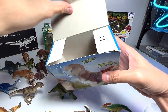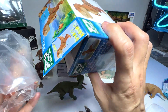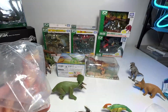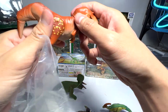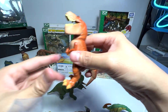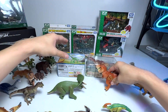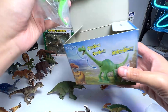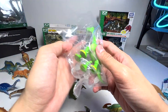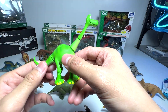Let's open this — this is from The Good Dinosaur. I think this is known as Butch, yes it is. Let's get this out. Oh, this figure is a beautiful one, very beautiful. And this is Arlo the Apatosaurus — let's get this out. Very beautiful.